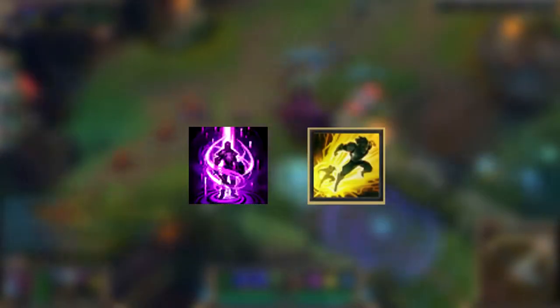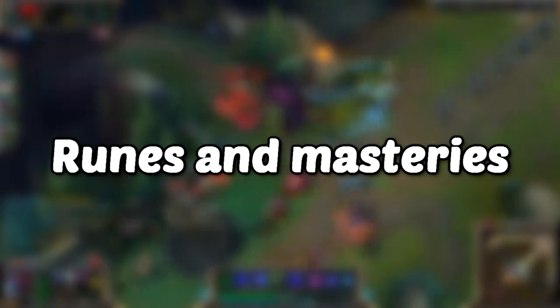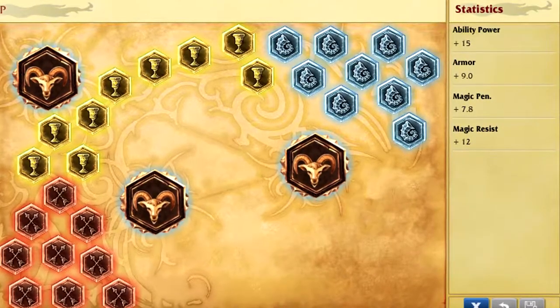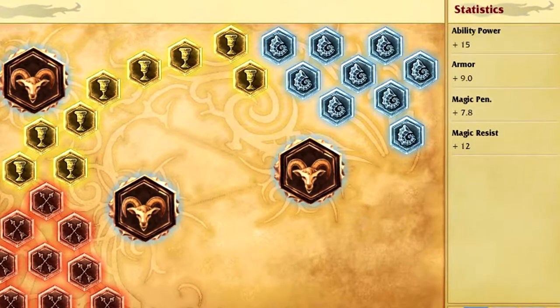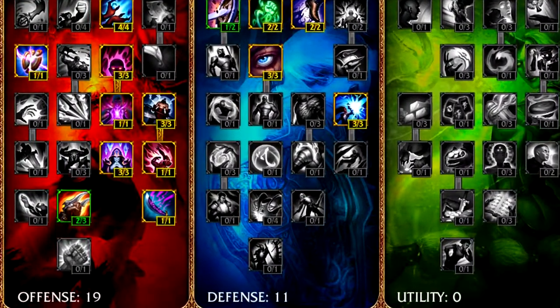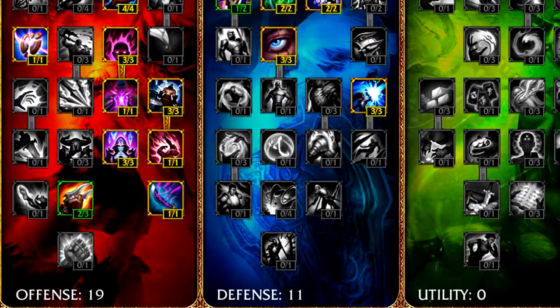For summoner abilities, go Teleport - it's great for teleporting down to dragon and eating it with your ultimate, and also good for joining teamfights. For your second summoner always take Flash since Cho'Gath has no gap closers or escapes. For runes, run a standard AP page with magic penetration reds, armor yellows, magic resist blues, and flat AP quints. For masteries, run 19 offense, 11 defense, and zero utility.